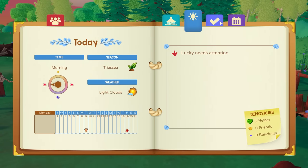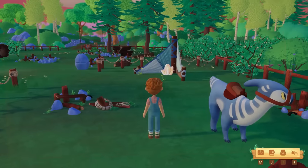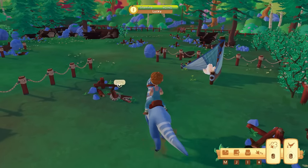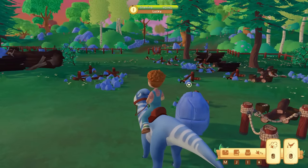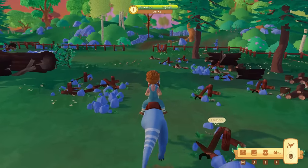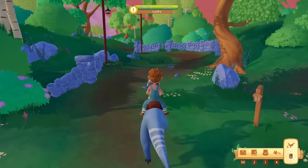Now let's check the journal and figure out the next task — visit Pebble Plaza. Come on Lucky, we're going to Pebble Plaza. Do we have a map? We must be here — is this Pebble Plaza? I guess we'll find out. Looks like Lucky has some stamina.